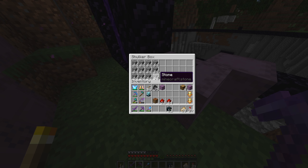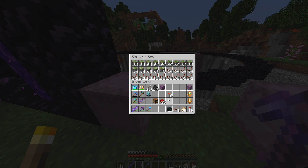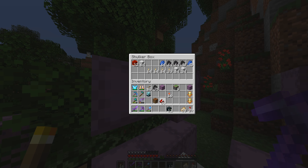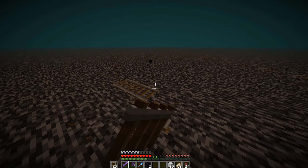There are about six shulker boxes worth of material just condensed in this thing and it's beautiful. I need eight more repeaters — 24 redstone and some sticks. I'm speed crafting. I need to just build my base so I can put things in places, but instead I'm building a piston bolt because I want to.